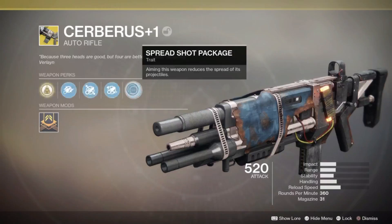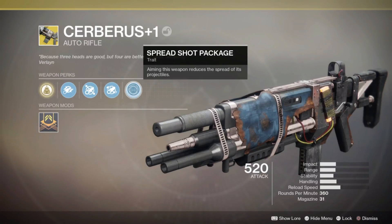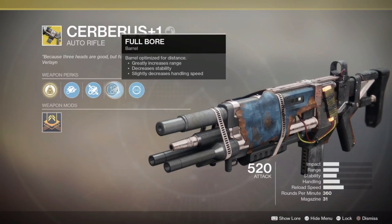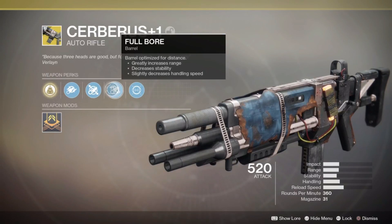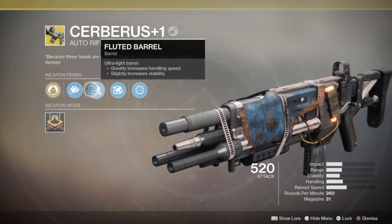You heard me right — it has four gun barrels. This weapon looks like it came out of a junkyard where apparently some gunsmith or gun dealer threw out a ton of weapons so he couldn't get caught by the police, and some person came by and just put it all together into a monstrosity.